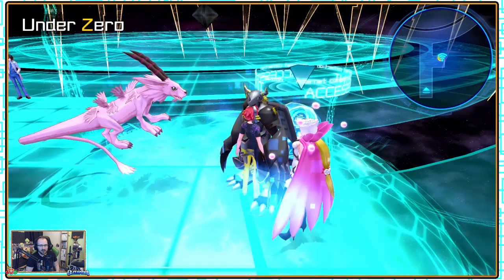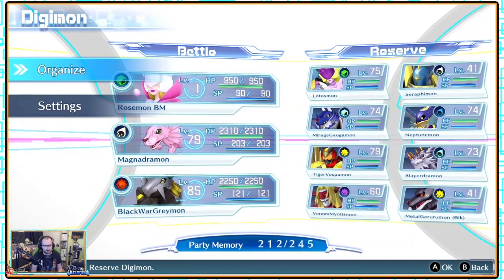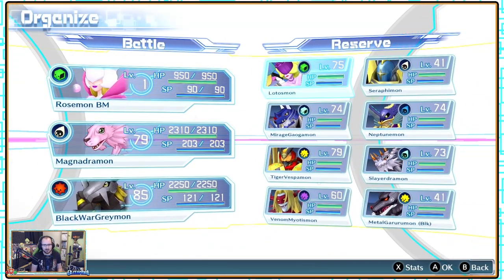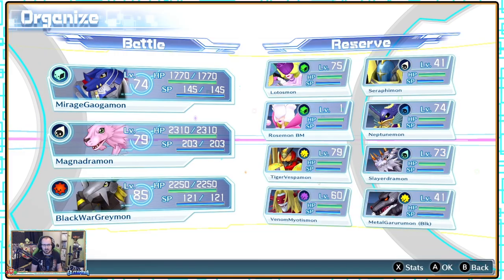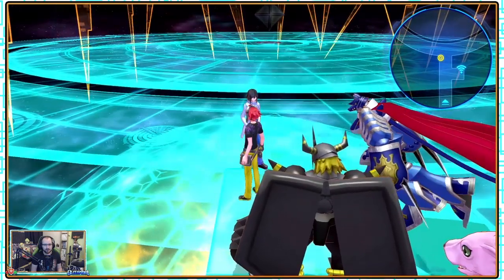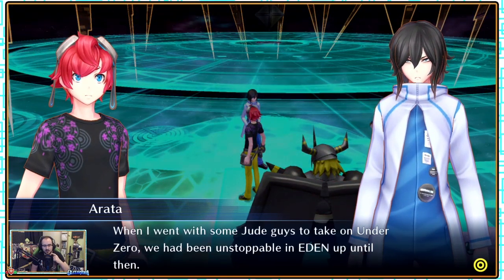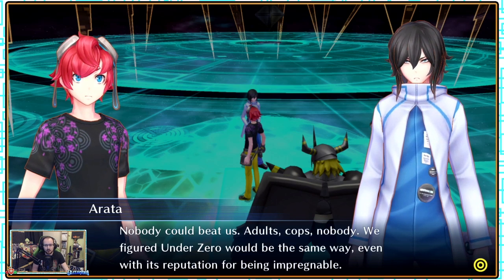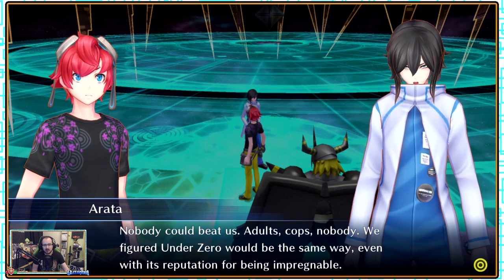If Arata is ready for the fight, which does seem to be the case, we need to switch off Rosemont for this battle. Should we get Lotus Mon in, or Morag Gowdomon for speed? I think we're ready. When I went with some Jude guys to take on Under Zero, we had been unstoppable and on a winning streak until then. Nobody could beat us — adults, cops, nobody. We figured Under Zero would be the same way, even with his reputation for being impregnable.